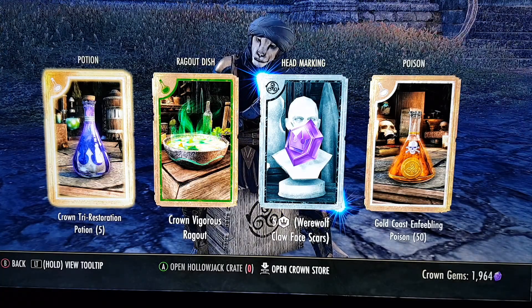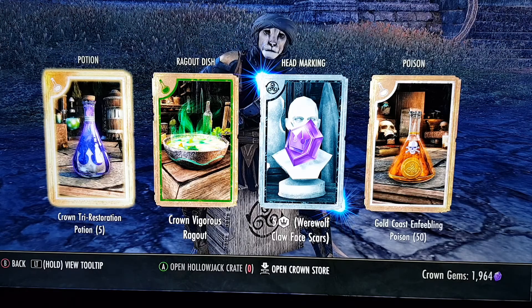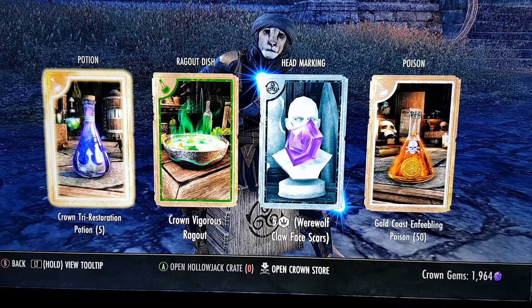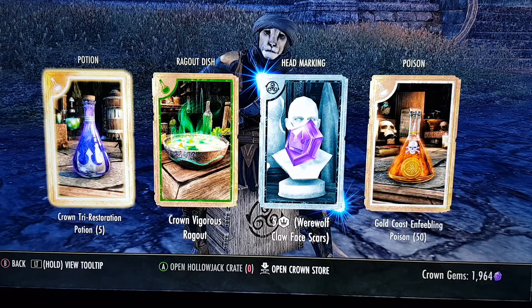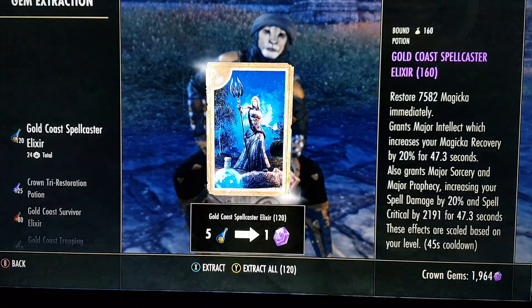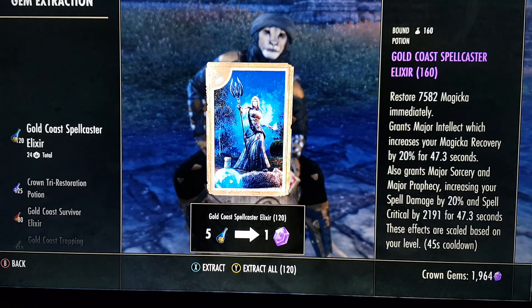Okay, now I'm at 1964 crown gems. I believe I was at 1517 if I remember right, so it's like 400-something more. But we're not done yet — let's get rid of some of this stuff over here that I have very little use for.